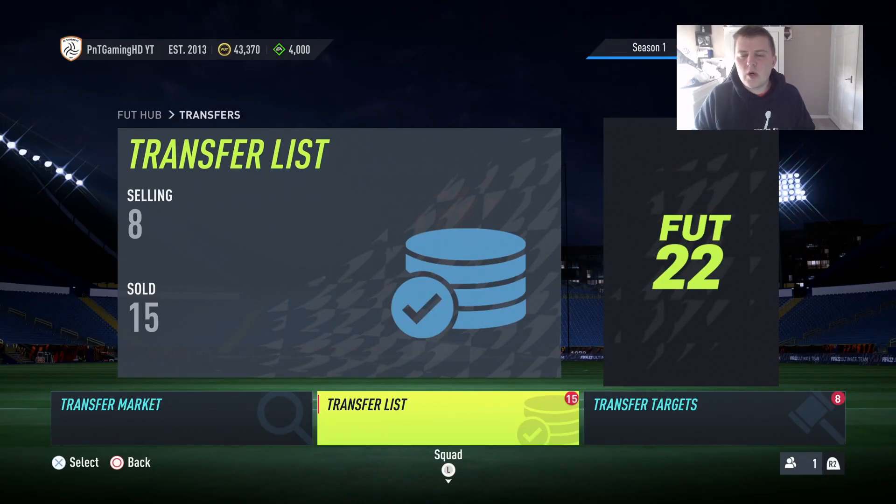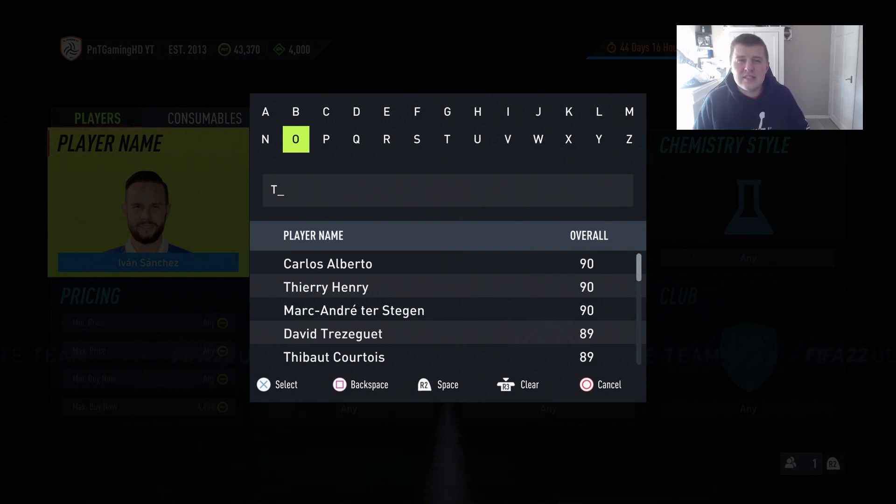Welcome back to another video. Something is a little bit different to what we usually see on this channel, and today is going to be a trading method. I can't believe I'm doing this, but it's been working for me so I thought I'd share it with you guys. As you can see we currently have 43,000 coins and we've got some cards on the transfer list. It is a silver card trading method.